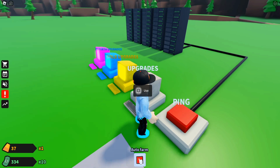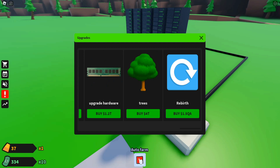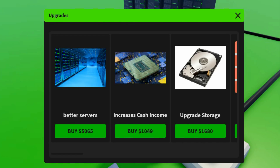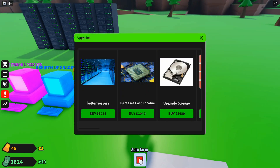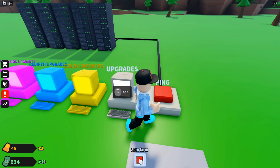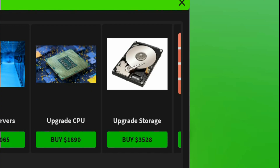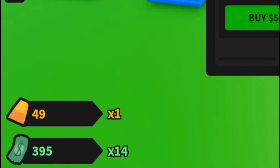There are more upgrades available — firewall protection and other stuff, some costing 4 trillion which I can't afford yet. I'm going to buy the one I can afford for 1,049 dollars. Then I buy increased cash income and upgrade storage — now we're getting a 14x boost!